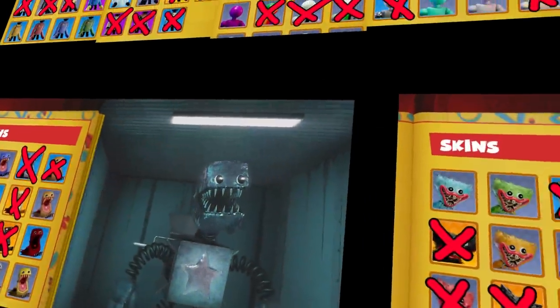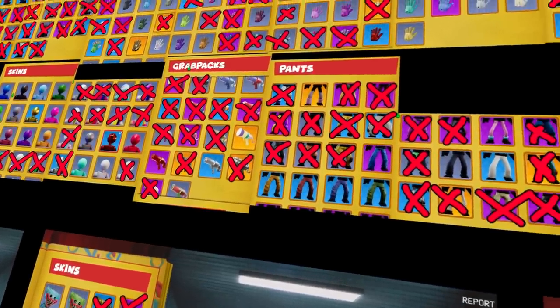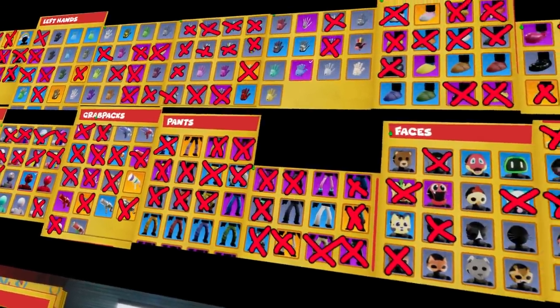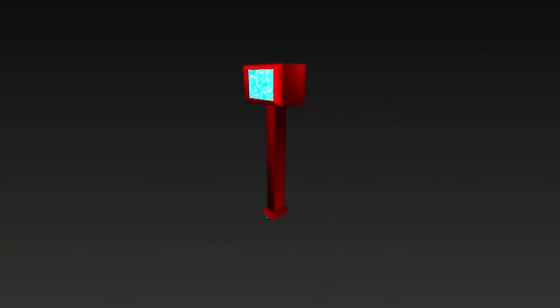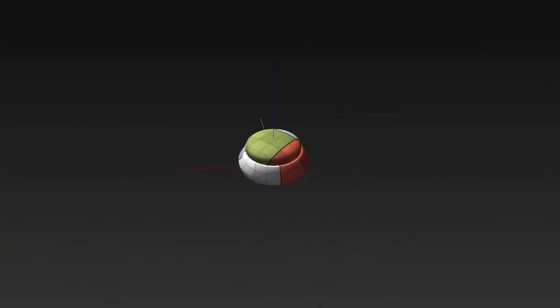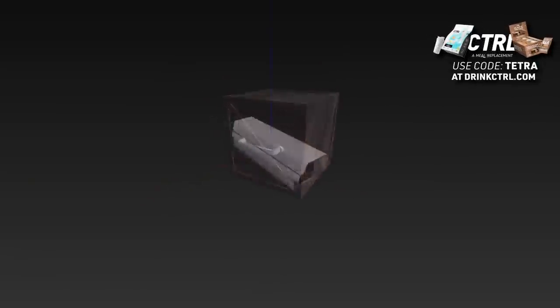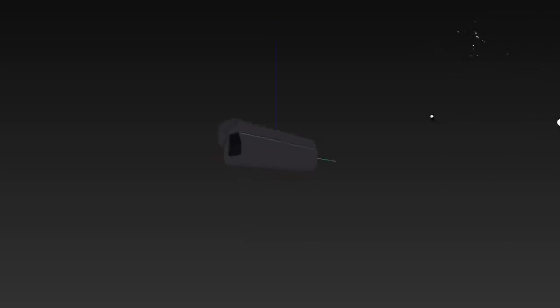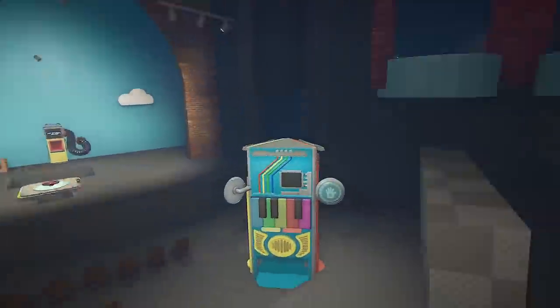I'm 99.92% sure that most of, if not all of these skins will be eventually obtainable, so keep your eyes peeled — it's probably only a matter of time. And now for the rest of this video, we'll be taking a look at several 3D models as well as some textures that are left over normally unused in the files of the game, at least as of the current update available at the time of making this video. Many of these are actually found in the unused levels that we went over in my last video, so some of them might look familiar.